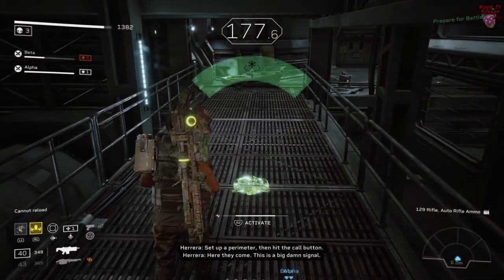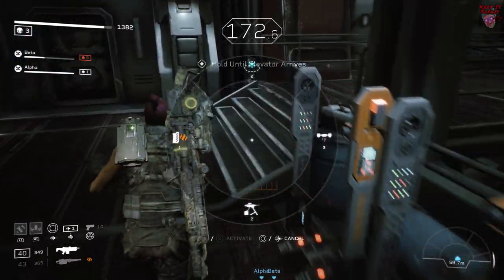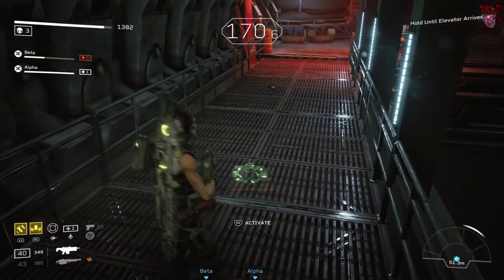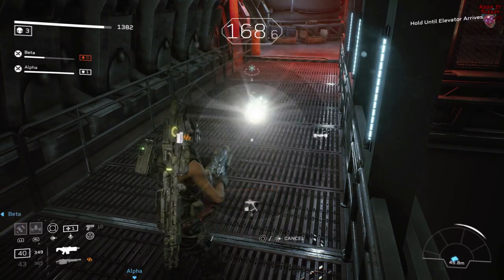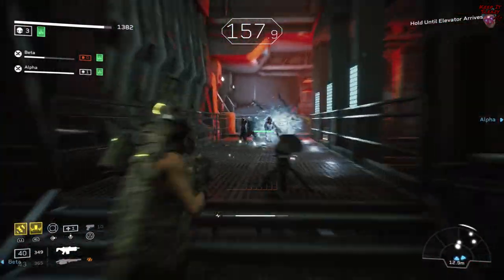For the last encounter in the level, you want to put your defenses here and pedal back the way you came. Defend these two catwalks. The great thing about defending back here is it actually causes the warrior that spawns at 60 seconds remaining to not spawn anymore, so you won't have to worry about dealing with an elite.